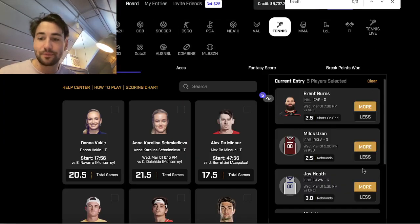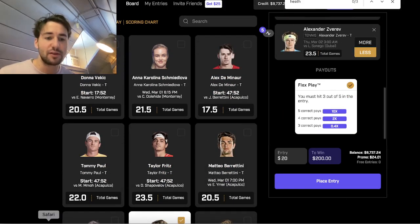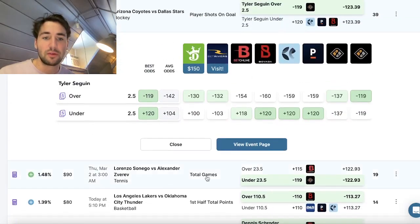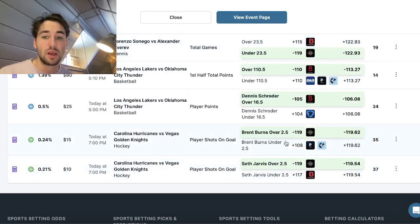Building a play together: the first play is Zverev under 23 and a half total games, locked in. Then Burns over is added. Skipping Jarvis because he's from the same game as Burns — you want to be careful with players from the same game.